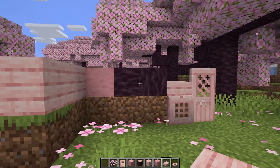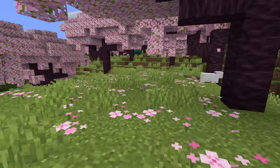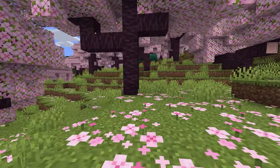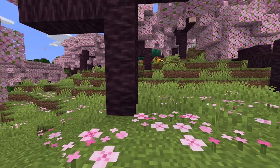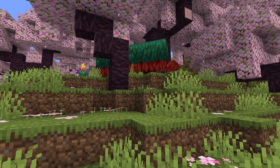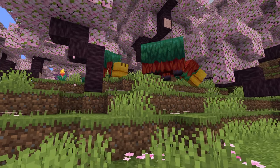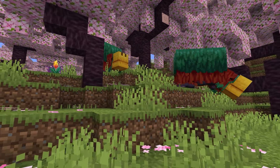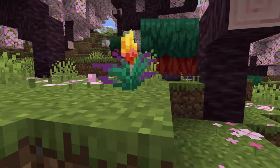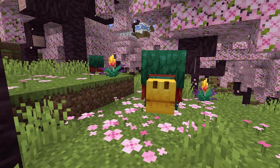The next great thing added in this new snapshot is the mob vote winner, the sniffer — you can see some grazing over here off in the distance. We'll go ahead and sneak up on them. I gotta be honest, these sniffers are way bigger than what I expected. They're over two blocks tall, absolute units. They have a big sniff animation with their noses which looks really cool, and I think these things are just awesome.